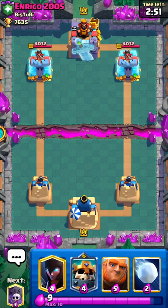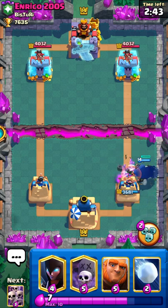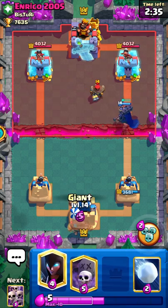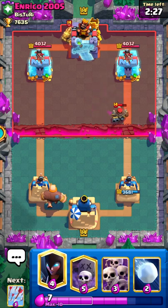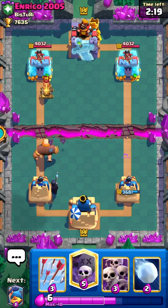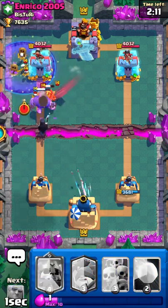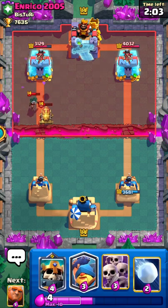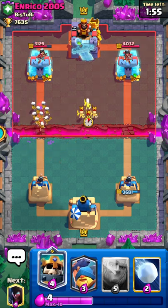We're up against Enrico 2005 - he's gonna go drill, so I'll go skelly king. The nice thing about skelly king is it's super good against drill - it's basically a dark prince that can also spawn a skarmy, so it's pretty broken, and that's probably why they're nerfing it in the next balance changes. I think I can leave that hunter alone and it's a good time to go in with a giant push now since he doesn't have hunter in cycle. I'll go giant graveyard - he's gonna fireball. Somehow the cannon cart is still alive, which is unfortunate.